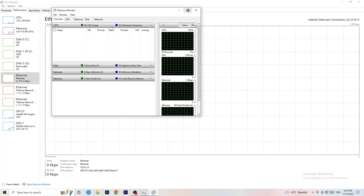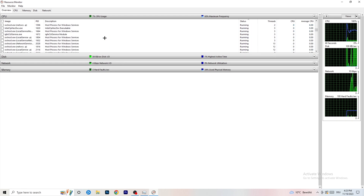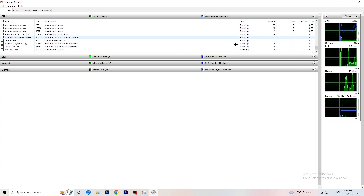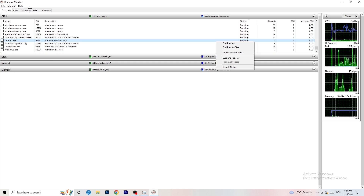Resource Monitor might seem a little tricky but it isn't. Wait about 10 to 30 seconds and it will load every single application and background process currently using your network. You'll see programs that are running and also suspended ones. You need to go through and end every single task that is currently using your Wi-Fi or ethernet — anything using too much bandwidth or not related to Windows or your game. Right-click and click 'End Process' for each one.